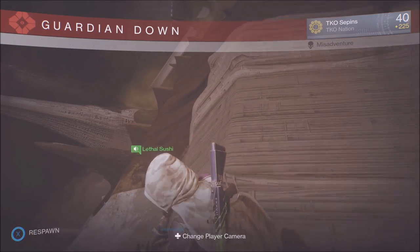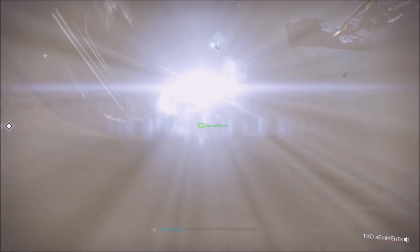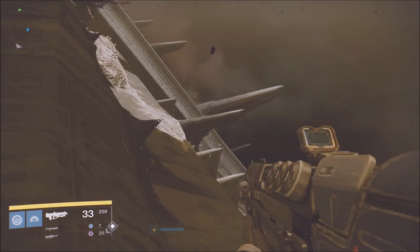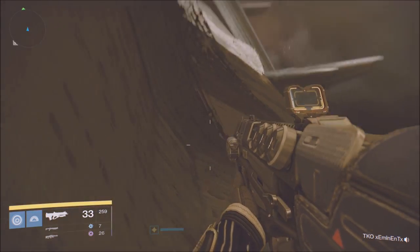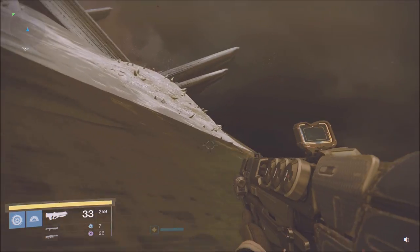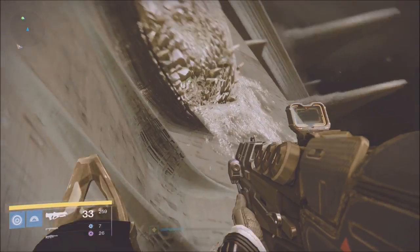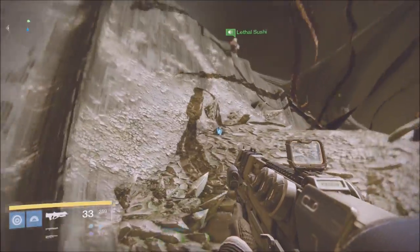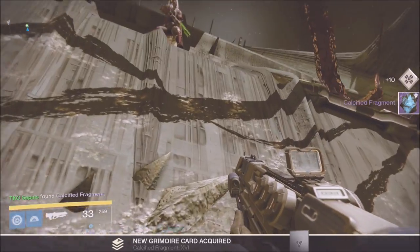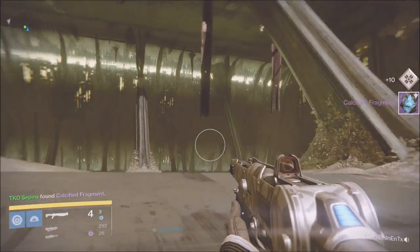Look for the most unorthodox locations. Think like a developer — like when you go Easter egg hunting or you hide eggs from kids, you think of weird places that people would usually not look for. If you're evil, you find the hardest-looking places ever.